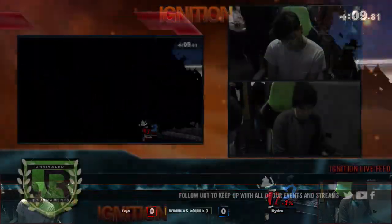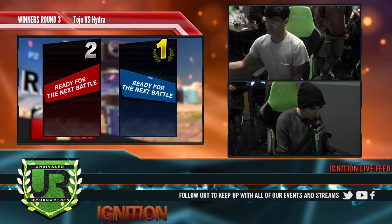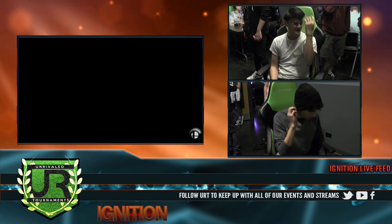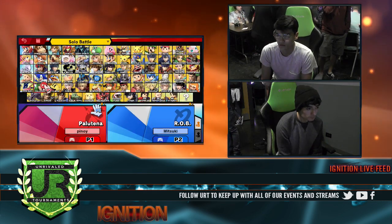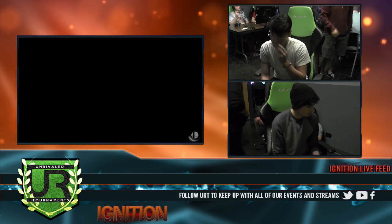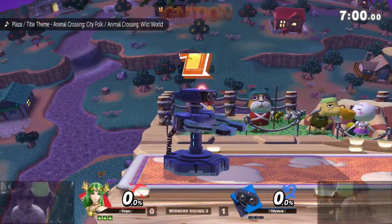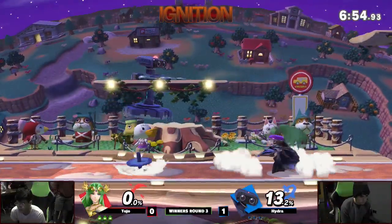I wonder if Rob placed that in the middle of the platform perfectly — if that could have covered everything. Because if you tech roll away, the up smash will still hit there. If you tech roll in, Hydra had everything covered. There were definitely signs of life from Toho that game, but not enough to convince him to stay Pichu. Trying out the Palutena here. I like this choice — it's a really hard matchup for heavyweights, but she eats that with Nair.